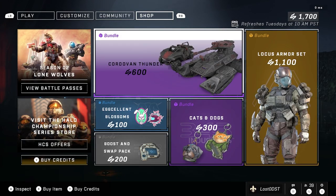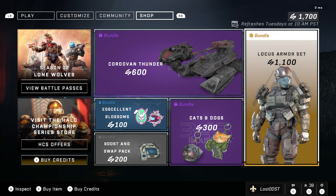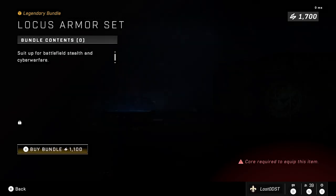Here we are on this week's shop — let's go ahead and check out the main bundle, the Locust Armor set. I can't wait to see what this one contains; I might even consider buying it.